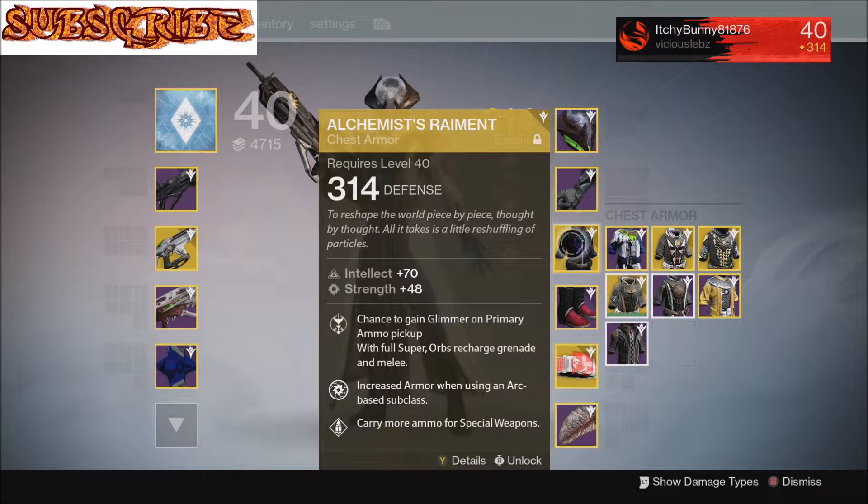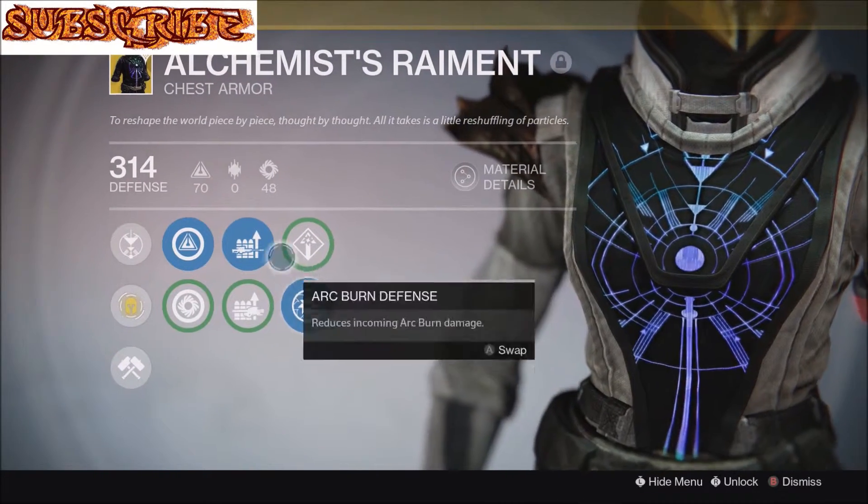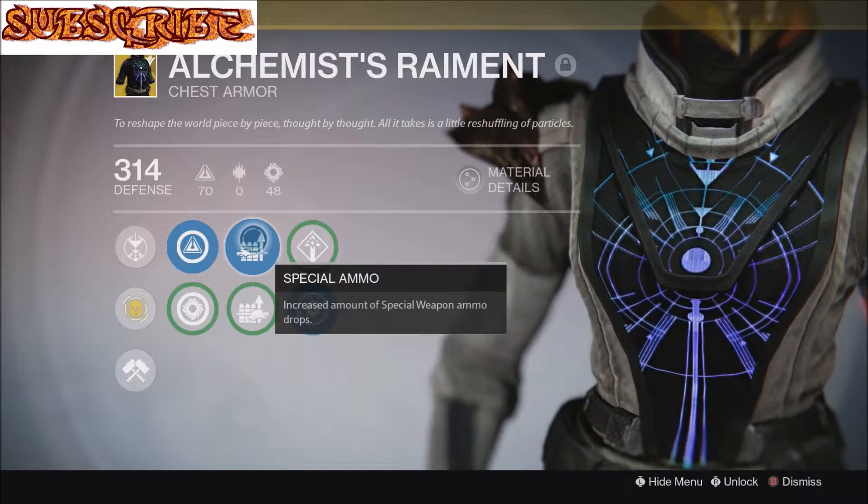Welcome to Itch Gaming. I've got another daily Destiny video for you. We're going to start off by talking about the Alchemist's Raiment and what the bottom perk does — it says 'carry more ammo for special weapons.' But if you go into the chest piece, it says 'increase amount of special ammo drops.' Why does it say two different things?